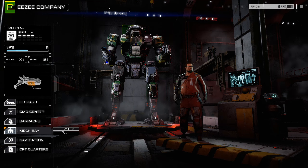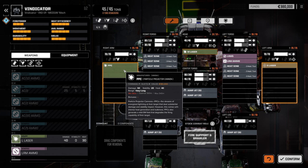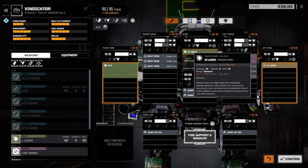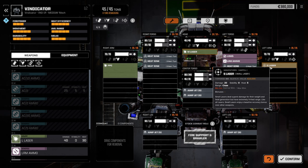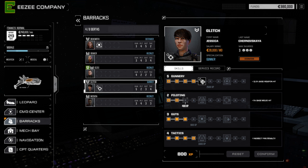Glitch starts off in the Vindicator, which comes with weapons for medium long range in the form of a PPC, an LRM5 for indirect firing, a medium laser for close to mid range, and finally a close combat support small laser. Because of the weapon loadout, the Vindicator will never be able to fire all of its weapons at the same target with maximum effect, which is why Glitch is the perfect pilot for this mech as she has the ability to use multi-target — an ability that lets her fire on three separate enemies instead of a single one.